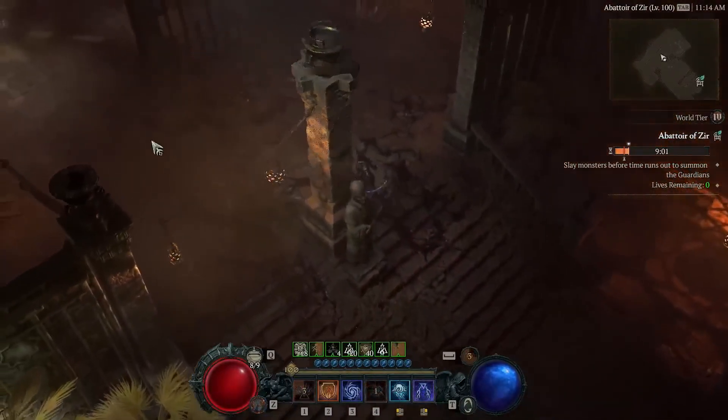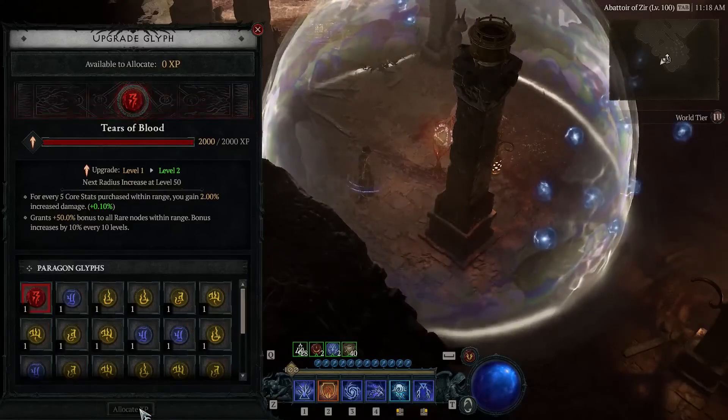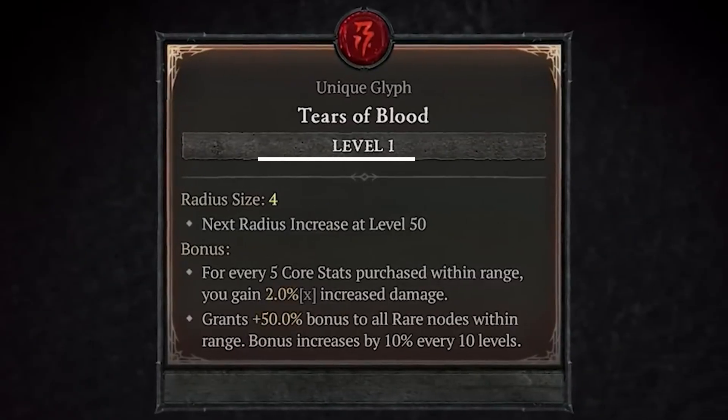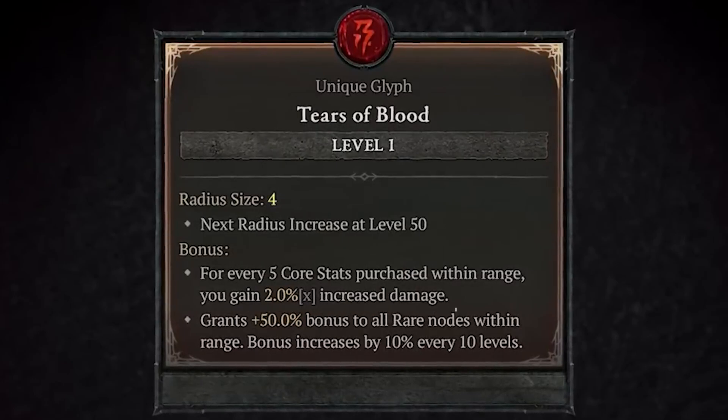Completing the first tier of Abattoir of Zir unlocks the unique glyph, Tears of Blood. The Tears of Blood glyph is our most powerful glyph and in fact the biggest DPS boost we are going to receive, which should help us conquer the higher tiers going forwards. This glyph's ranking goes up to 200, with the damage modifier starting at plus 2% and gaining 0.10% per level.